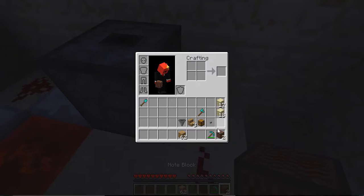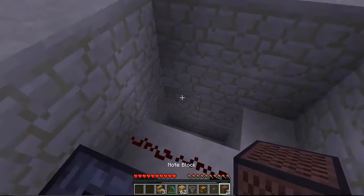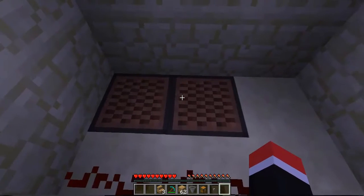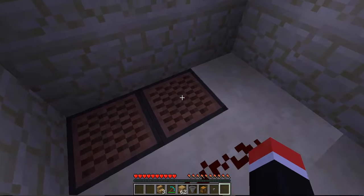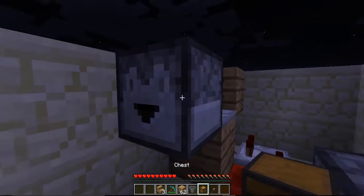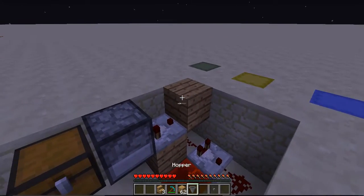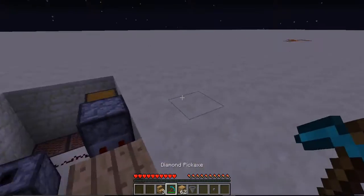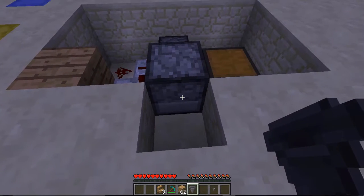Get all your note blocks and stuff. Place your note blocks right here. On screen, I'm gonna put — this one has to be ten, I think, and this one five. And that should be it with that part. Right next to this dropper here, place a chest. Then come out of here and line out this block. And place your hopper right here.